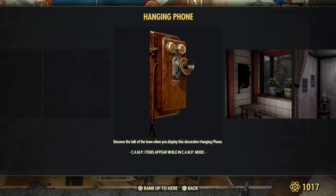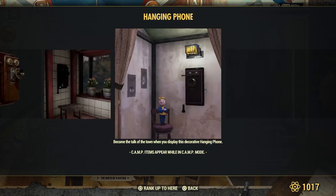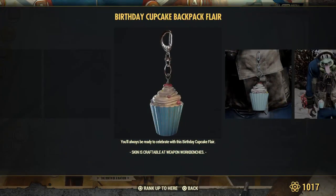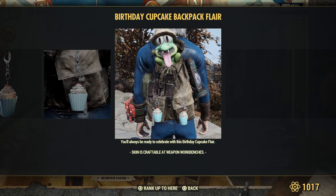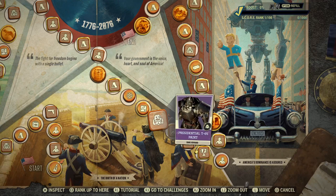A hanging telephone — I wonder if it works. Ringy dingy, hello, operator. Birthday cake flare for your backpack — looks like the size of a cupcake. Lunchboxes for Fallout First members.